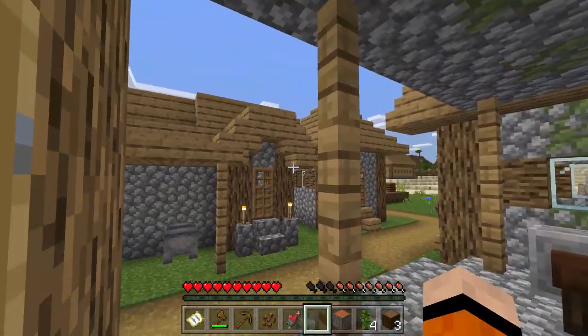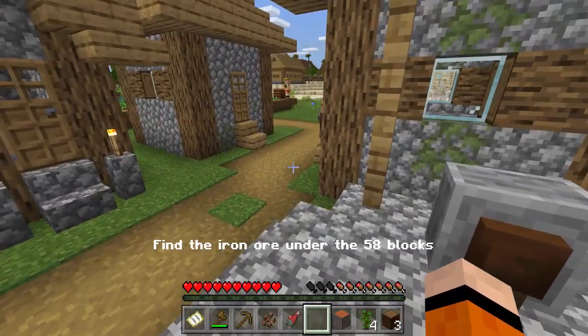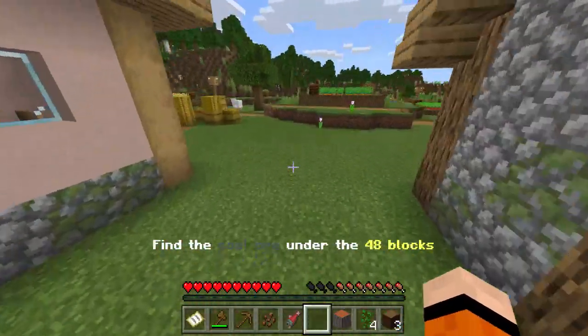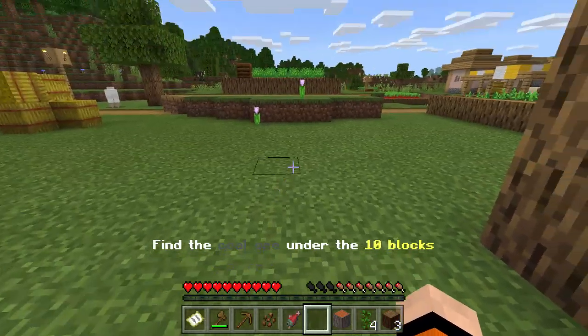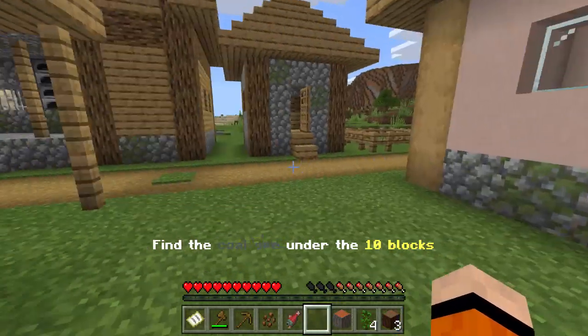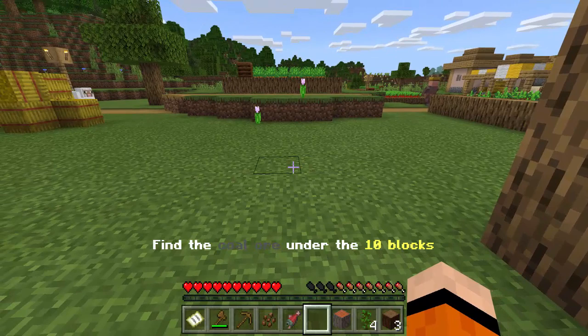Alright, I went ahead and activated it — hopefully it's working. It is! As you can see there's text right here and it tells you the ore underneath. Right here it says 'find the coal ore under 10 blocks.' It actually tells you where ores are. You can actually do this in your Minecraft world.